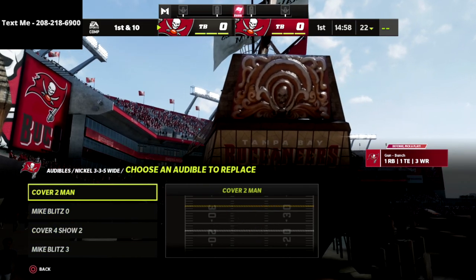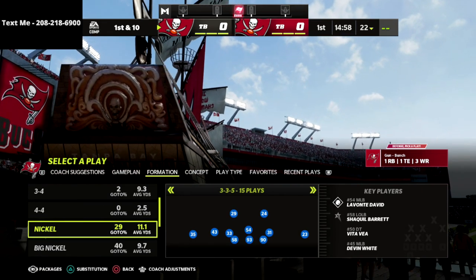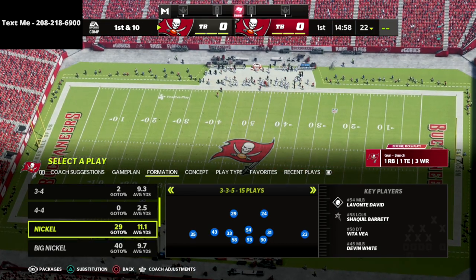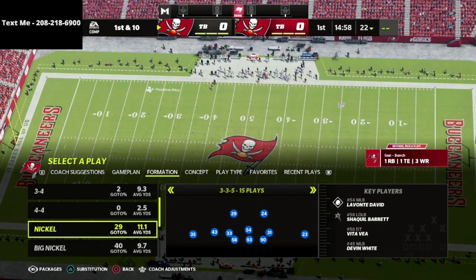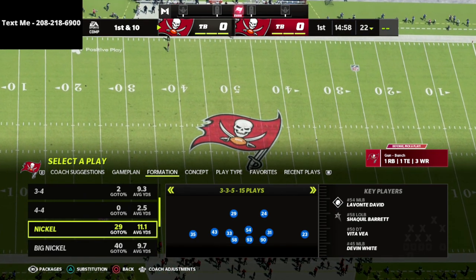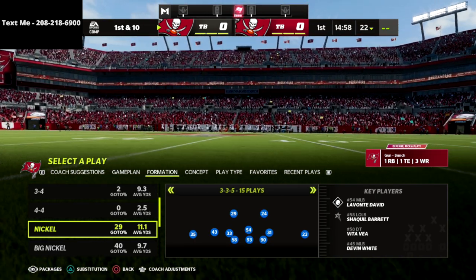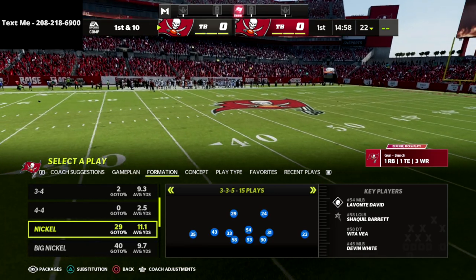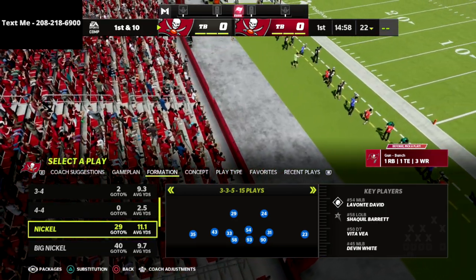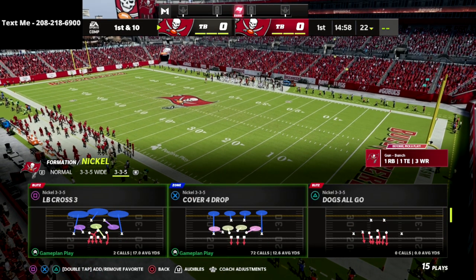In my audibles you'll see I put mic blitz 3, cover four show two, and others. I've subbed in safeties at 3-3-5. The whole reason to run 4-6 multiple is so that you can sub in safeties, but also so that you can audible down from 3-3-5 normal to 3-3-5 wide — because 3-3-5 wide has some of the best pressure and coverages in the game, while 3-3-5 normal allows you to get the best personnel on the field and some unique adjustments you can only do when you audible down from 3-3-5 to 3-3-5 normal.